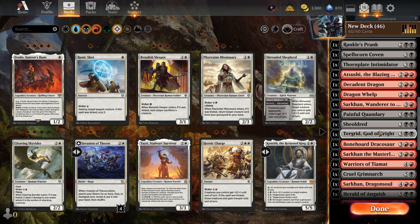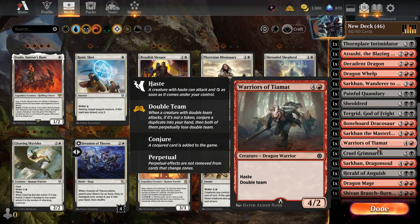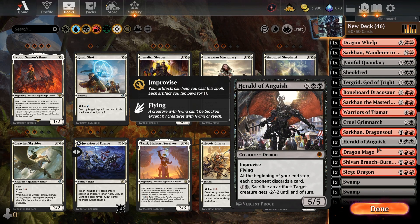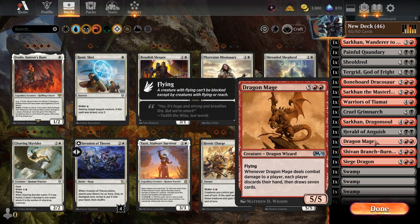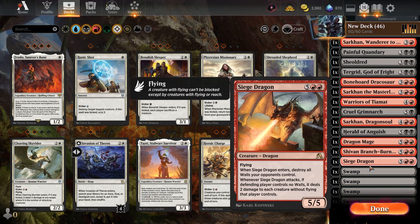Herald of Anguish I specifically made for this because I like the ongoing effect. It's a seven mana five-five with flying, which is not very good. I don't care about the improvise or the sacrifice an artifact - none of that will come into play. But at the beginning of your end step, each opponent discards a card. I like the idea of it sticking around and punishing them with that effect. Probably not the best use of a mythic card, but I've made a lot of things like that.